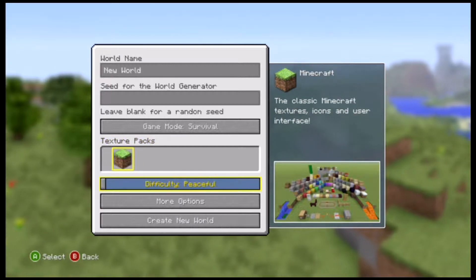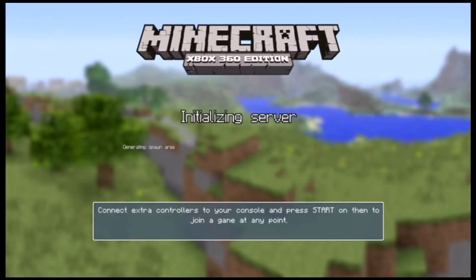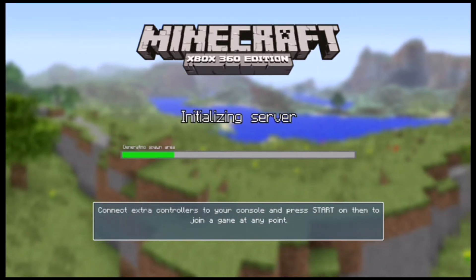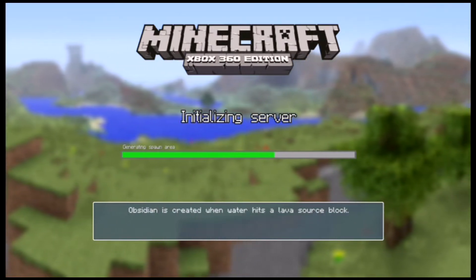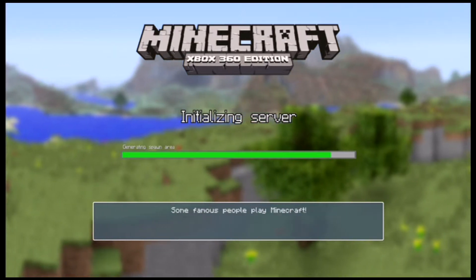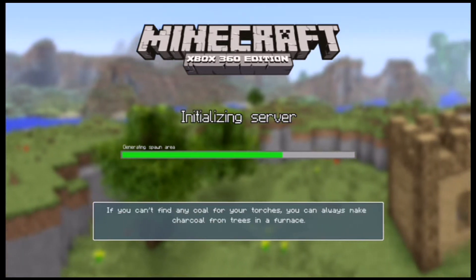Texture packs are free as far as I know from what I've looked up. They updated the tutorial world, and they added a favorites tab to the skin selector menu so you can store your favorite skins. You can now dispense boats and minecarts, which is helpful if you like to build stuff.